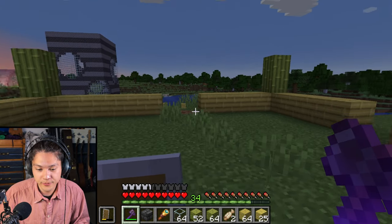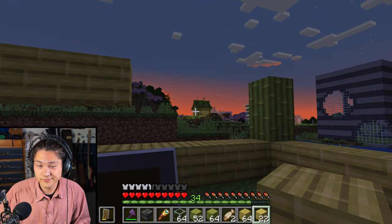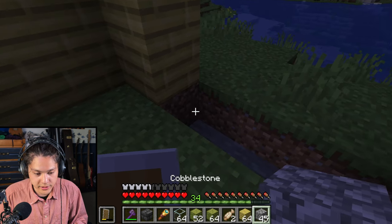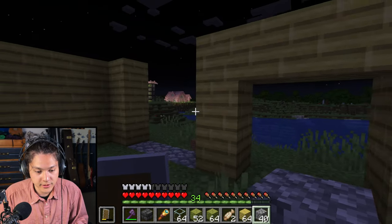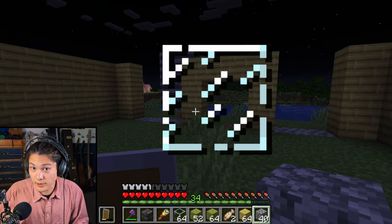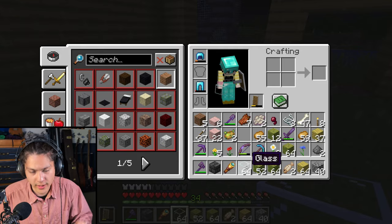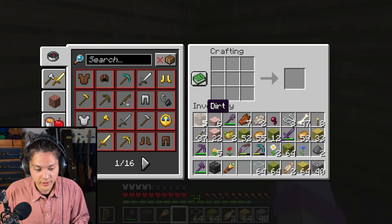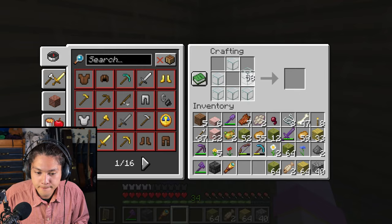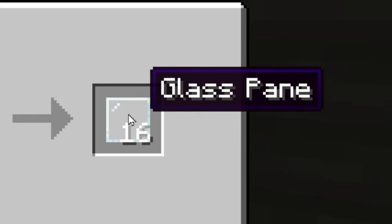This side will be a double door. The sun's going down. I'll place some cobblestone right here and here, and in these spaces I'll place some glass to build windows. But first, I'll build a crafting table, and I'll use it to build glass panes.